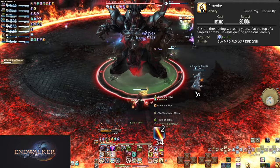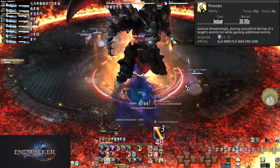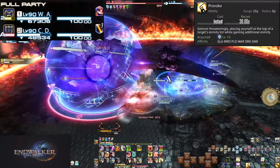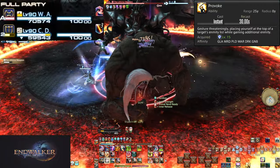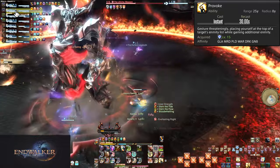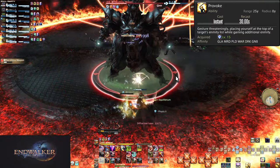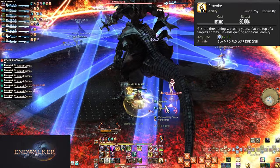Many high-end duties have attacks that give vulnerability stacks to the tank. For example, in Ultima Weapon Extreme (Unreal), tanks are hit with tank busters that give aetherplasm stacks. They take more damage the more stacks they have, and at 5 stacks will instantly die. To get rid of these stacks, you must let the timer run out, which refreshes every time the tank gets another stack. The only solution is to swap tanks: the off tank uses Provoke with their enmity stance active, while the main tank turns theirs off. If you don't know this, your co-tank will die, you will likely also die, and the whole party will wipe.